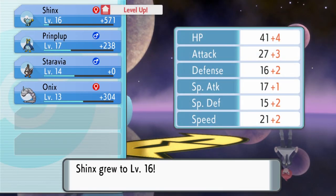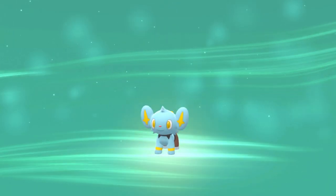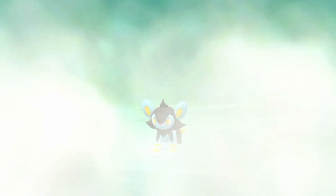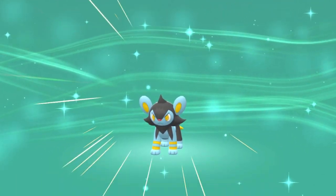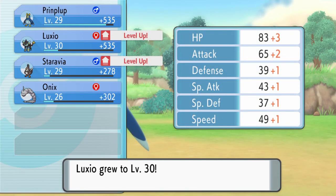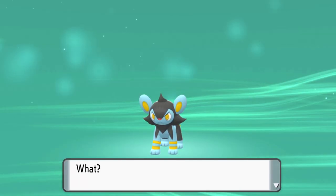Once you've got your Shinx, level it up to level 15 — as you can see mine actually levelled up all the way to 16 in one go. When it hits level 15 it will then start to evolve, as you're seeing here. And then you're going to level it up to level 30, as you see here now, and when it hits level 30 it will then start to evolve into Luxray.